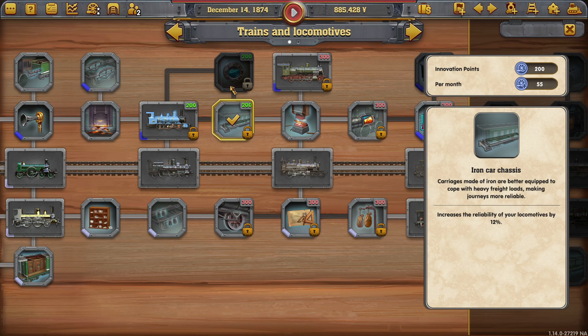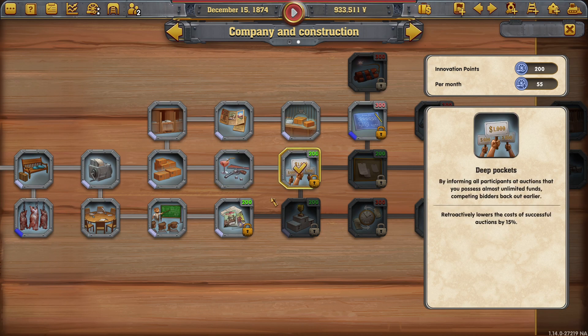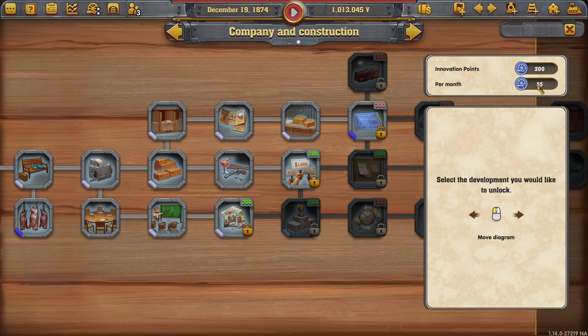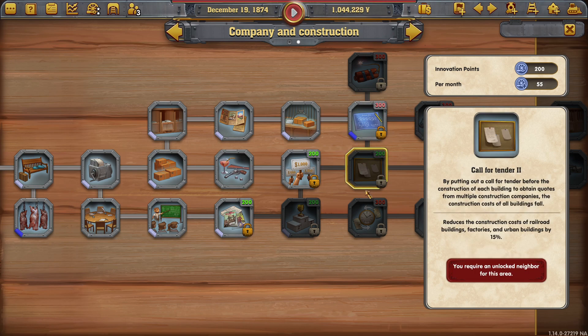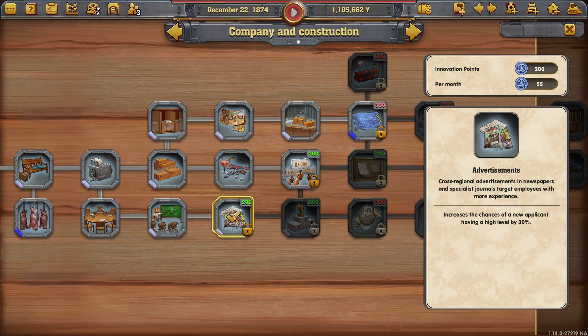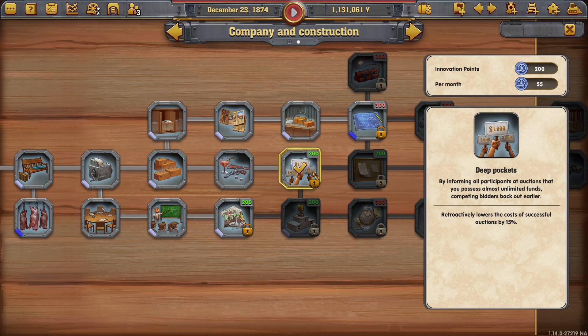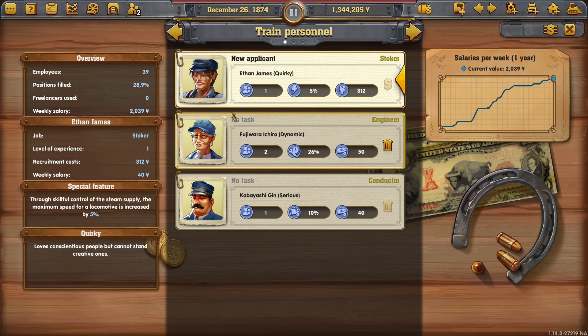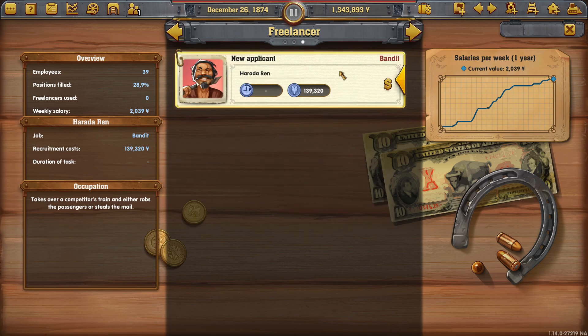Now, what do we get? Reliability of locomotives — that's kind of a good one. I wouldn't mind the one where we can increase our monthly innovation points by 10%. We increase the chance of lower costs at auctions — either are nice. New applicants might be nice; perhaps we can get some office staff. Yeah, there we go. Right, we've got plenty of people to use on our trains.